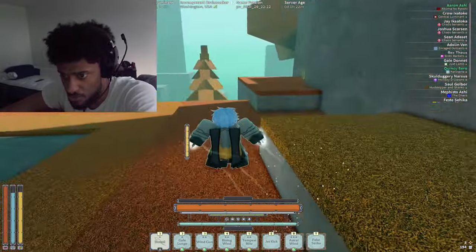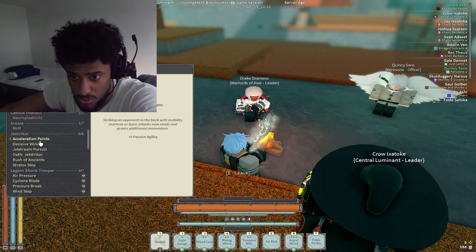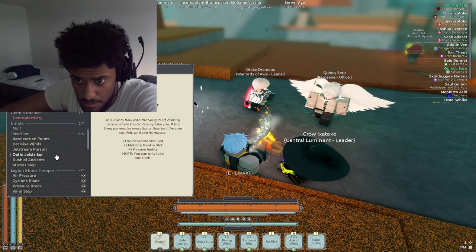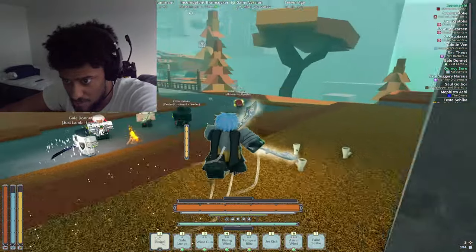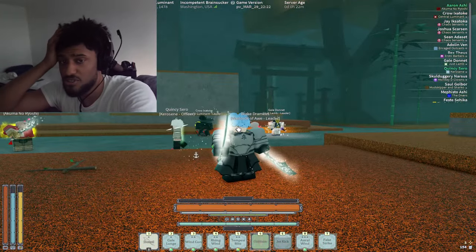The back attack talent is pretty useful against other Jetstrucker players. For other players, it's useful if they're trying to run away with the jump dash thing. For the most part, that's pretty much everything about Jetstrucker. They kept pretty much everything the same and still have the decisive wins talent. Max momentum gives you more damage on your kicks — that's pretty much everything about the Jetstrucker rework.